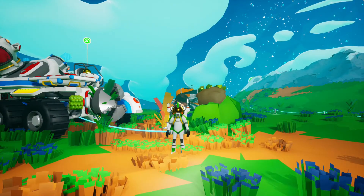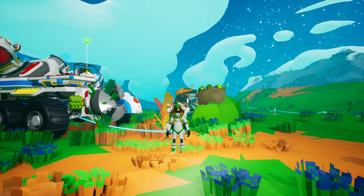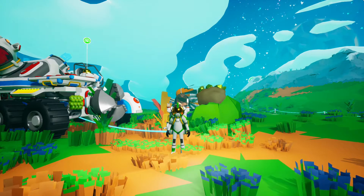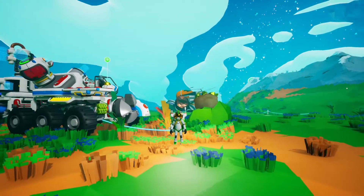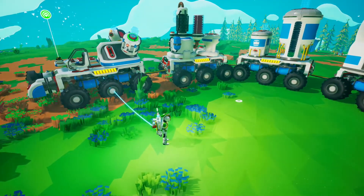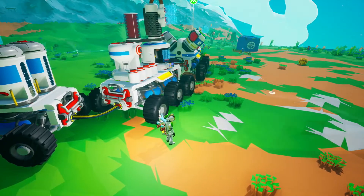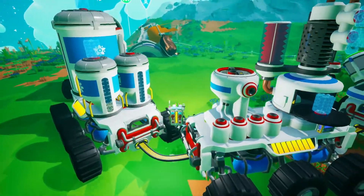Hello everybody and welcome back to Astroneer. We're going to take a slight break from the missions - I think I pretty much covered the basics - and do a little more base resupply. We were really low on scrap, so I spent the last 10 minutes putting together my scrap collection train. This will allow me to create dynamite if I need it. I have the smelter to create carbon, plenty of sulfur, and the chemistry lab.